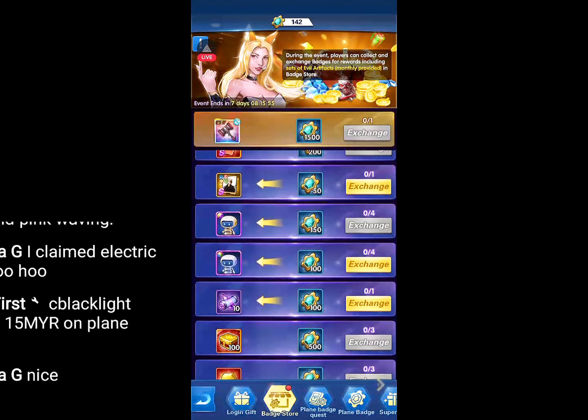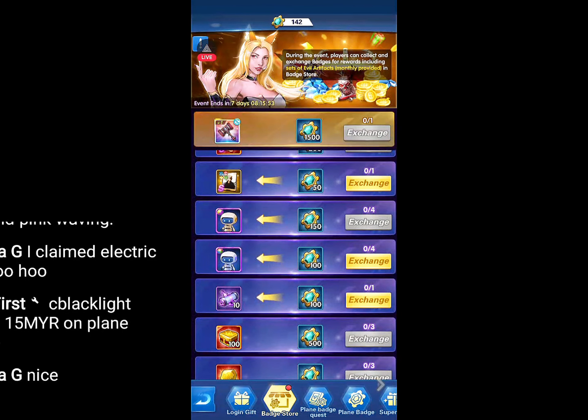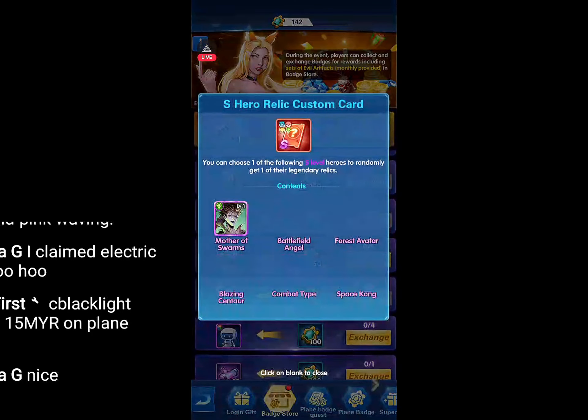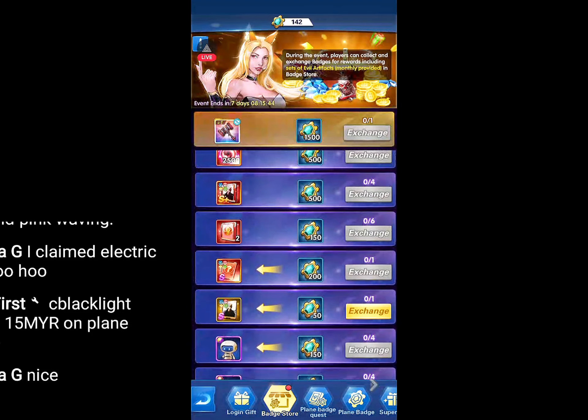Exchange until you have as much as you can, and wait for the last day. Then you can exchange directly for what you want. The recommendation is going for the S hero relics custom card.